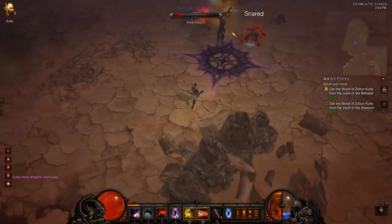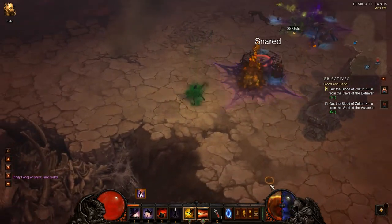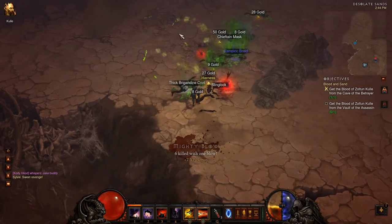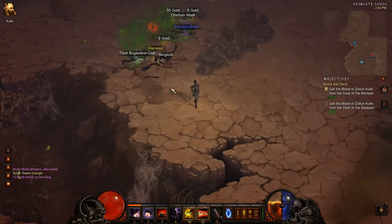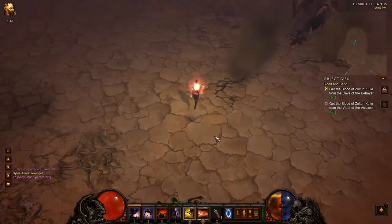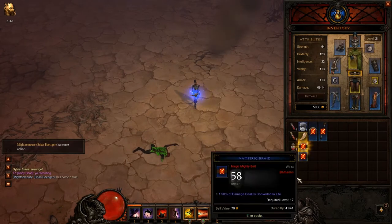I'm getting ready to have to use Preparation — let's use it now. Let's put another bomb down, and let's get serious. Of course, the second I start using Rapid Fire, all of the guys just go down. I think they were pretty close anyway — I'm not trying to say Rapid Fire is the most all-powerful, but it's pretty awesome.